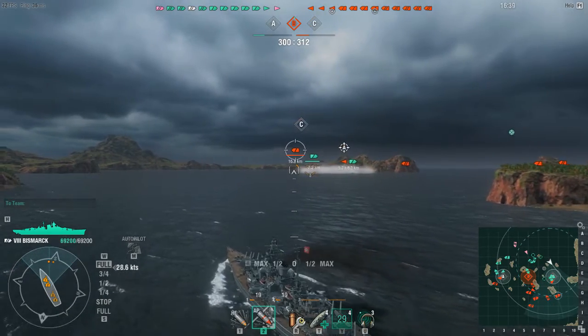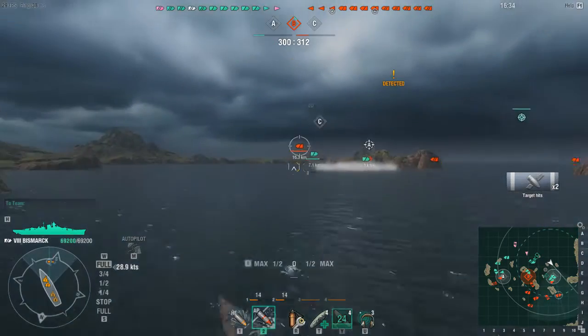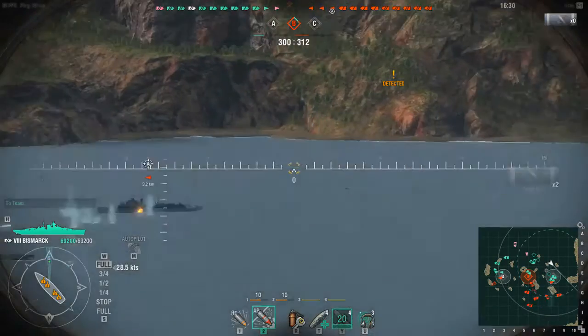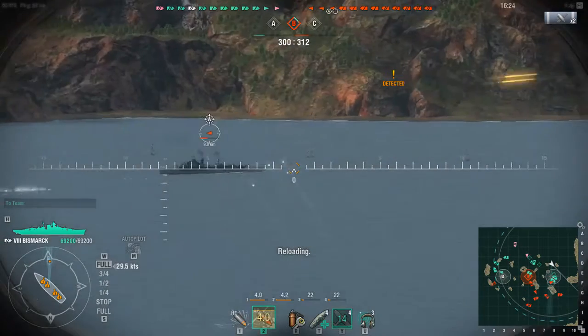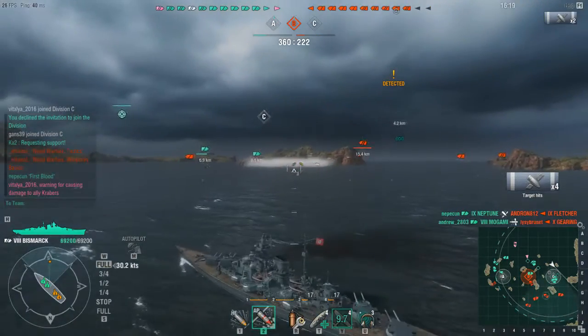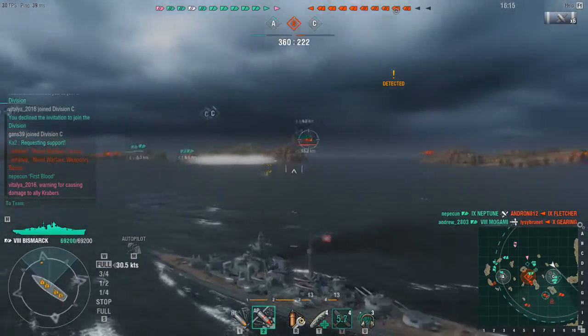Just designating with my secondaries in case I get in range — Bismarck secondaries can be very deadly. A couple of over-penetrations there, a couple of thousand damage — well, it's better than nothing. Just unloading my rear turrets at the destroyer. That wasn't bad for over-penetrations, but damage is damage. He'd been taken out by the torpedo anyway, but that's not the point.